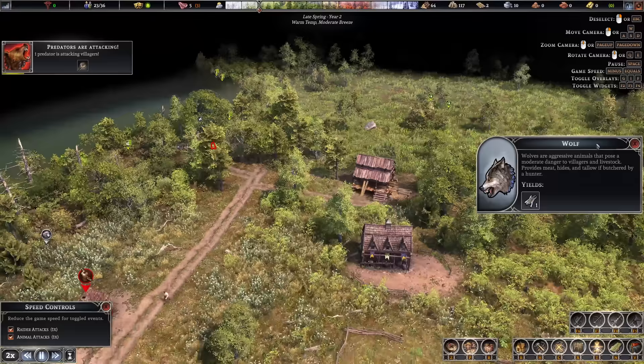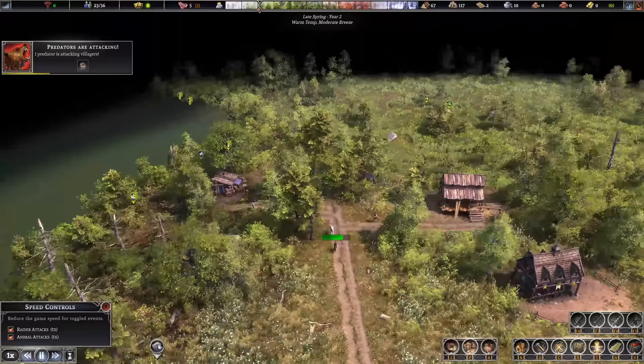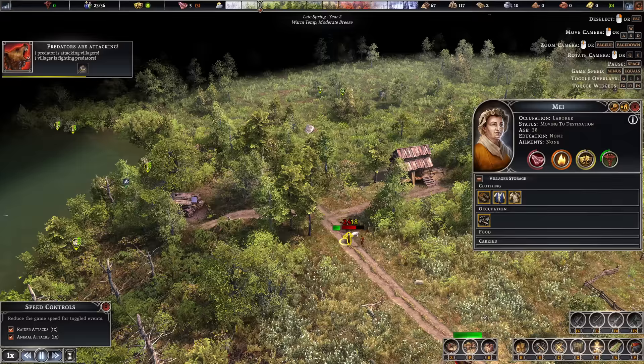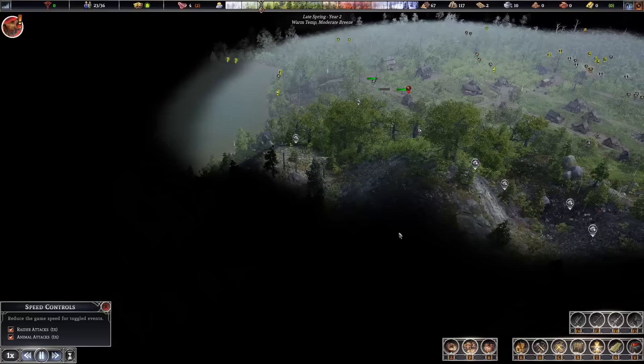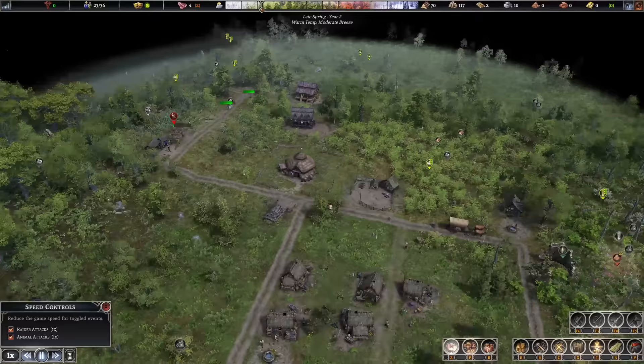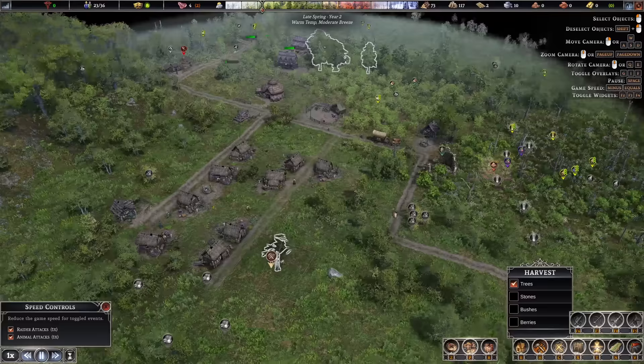A predator is attacking — I don't have anyone that can really deal with that, but I'll hopefully bait them in. Yeah, they're going to go help there. That's the white wolf though — got to be careful with these, they will kill your villagers very easily. Think we win that one? Yes we do! So that means there's a wolf den or nest somewhere — probably up here because of the white wolf. You didn't get mauled or anything bad there.